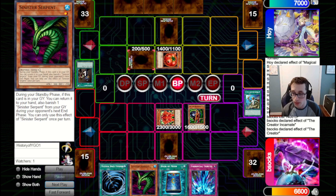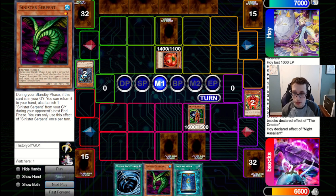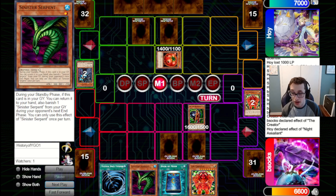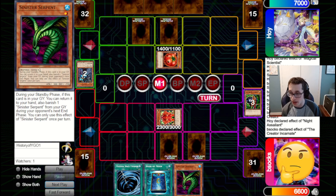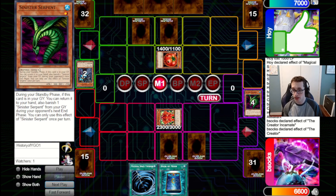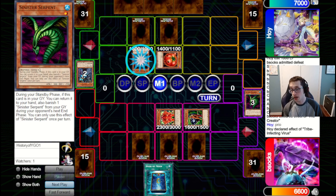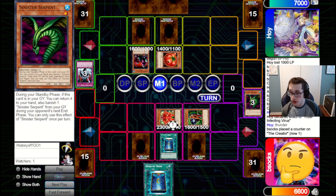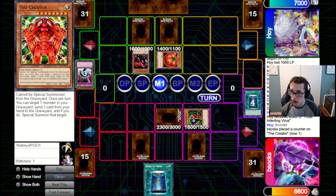We're going to switch the Creator Incarnate to attack and attack into that set — this might be a bit greedy, but now that we have the Book we can protect the Creator. If they bring out Scientist in the battle phase, we can Book down the Scientist and they can't flip it back up again. Unfortunately the Knight Assailant will pop the Creator. So now we are fine setting the TT — if they bring out another monster, we're fine losing the Creator Incarnate. They just set one pass back. Luckily we've got the Creator again, so we go for it — pitch the Serpent again, get back the Creator Incarnate, having a body on field. We set the MST pass back.